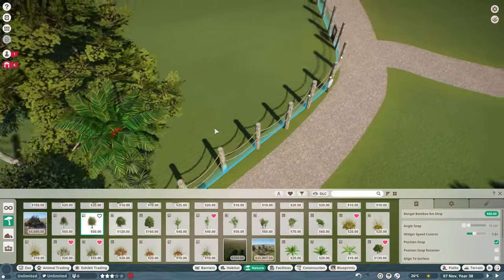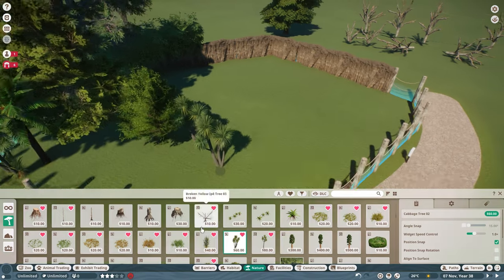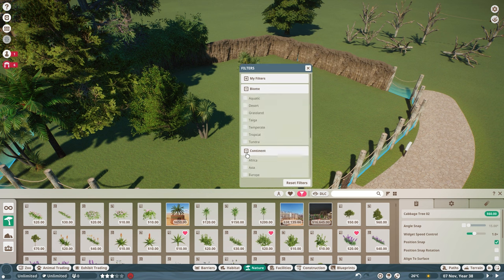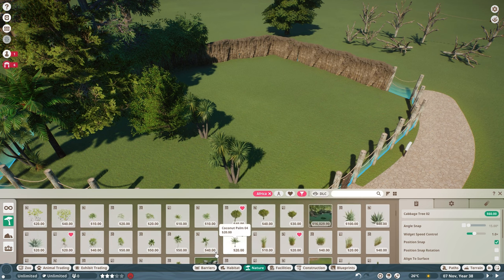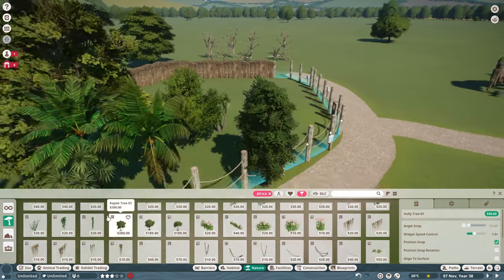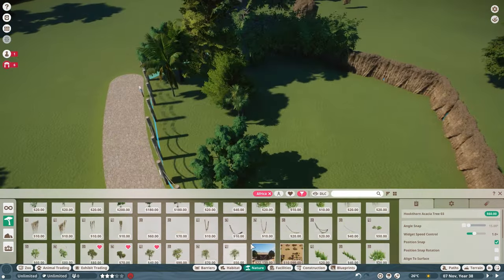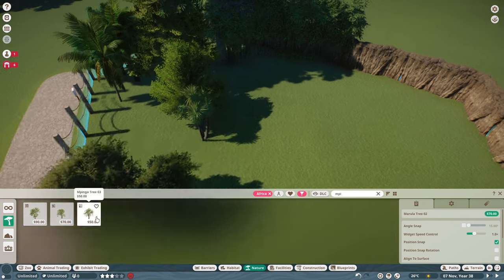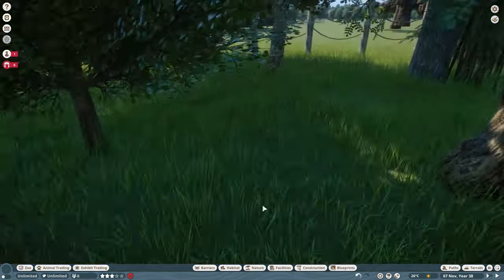I accidentally selected 'Theme' which came up with no plants at all. Then I noticed I had selected 'Theme' and not 'Continent'. So now I'm just going randomly with trees and placing them everywhere.